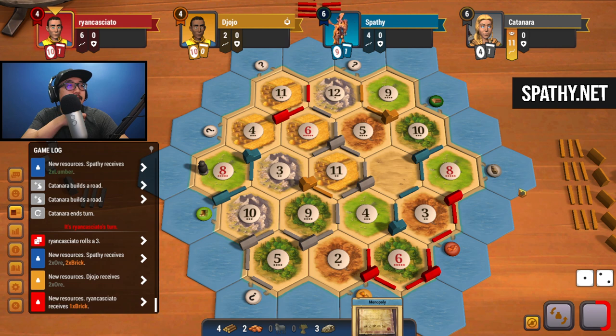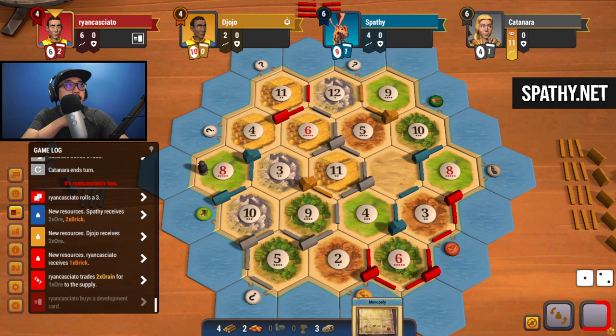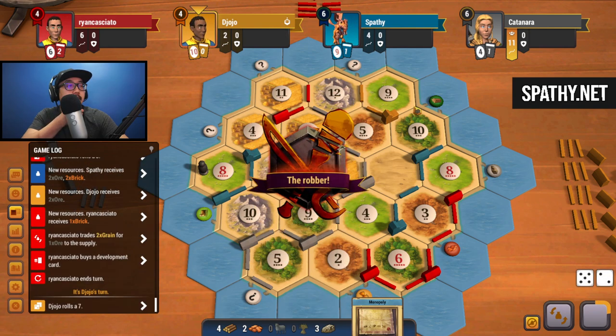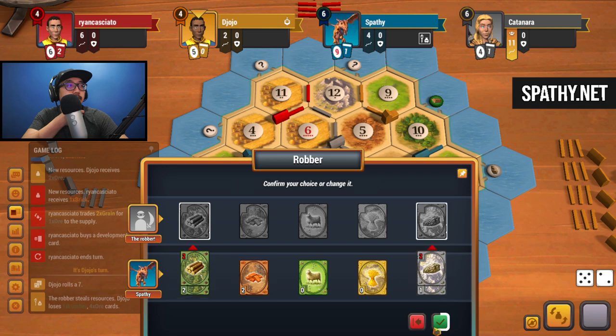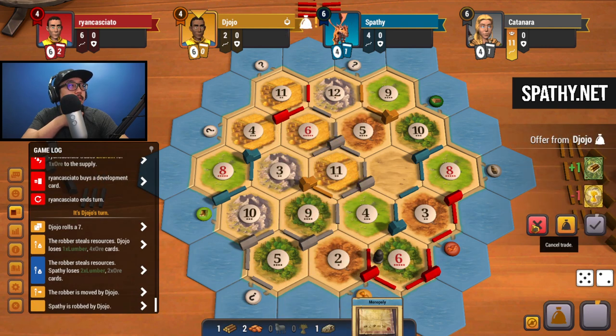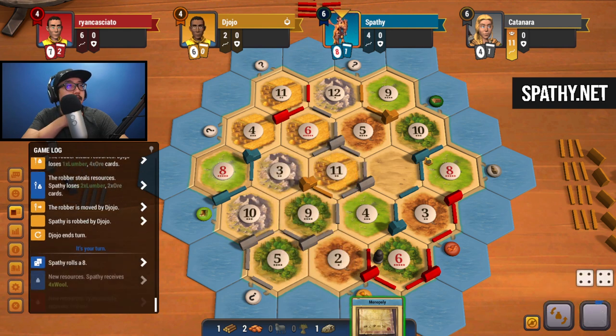We're going to build a road here next turn. No one has dropped a robber yet though. Two grain for an ore - they could have a secret victory point since they've been holding that dev card for a while. I'll place them at five and they just bought another one. Seven - that's the move because we still need resources. Eight - okay getting some cards, there we go.